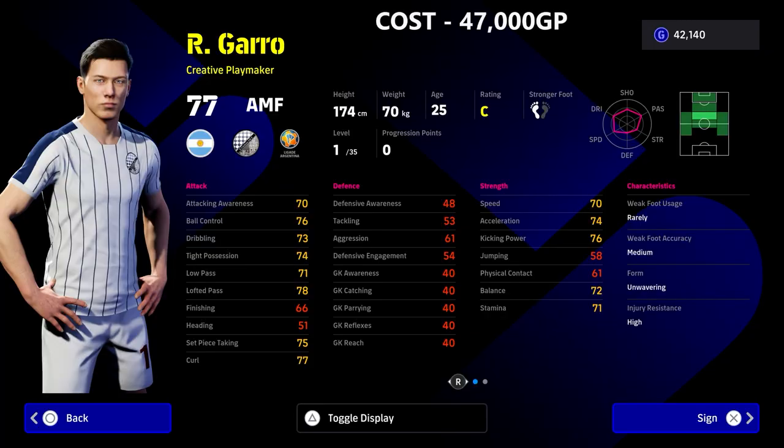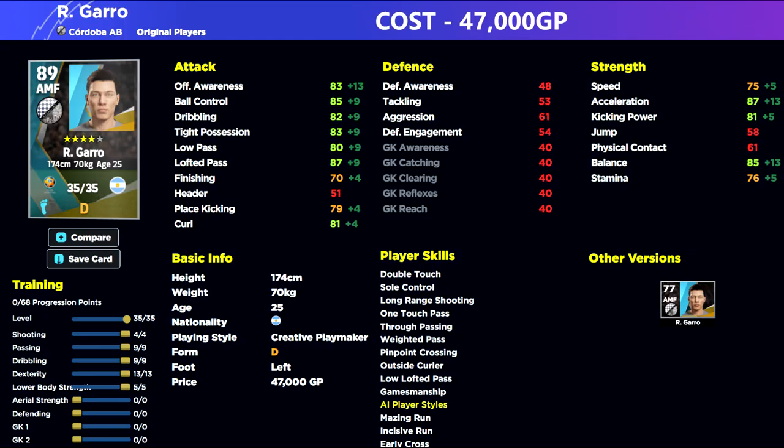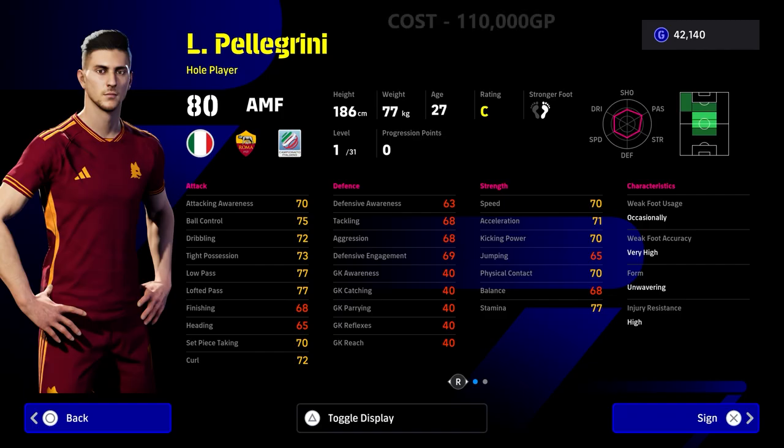We're going to kick off with our budget option, which is Garrow. He's listed as a creative midfielder. We won't spend too much time on him — he is a budget option, but this is what he trains up to. He's 47,000 GP, a pretty decent player. His form is on D at the moment, but don't worry too much about that — it's not really that important right now. A fantastic player to get for under 50,000.